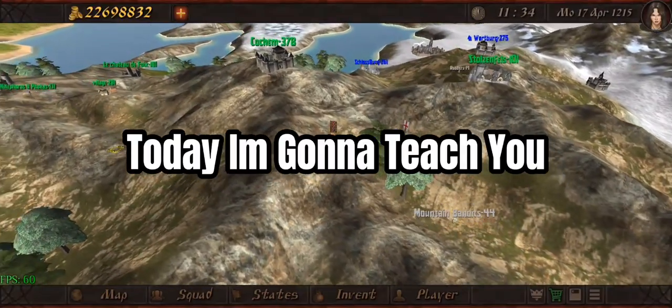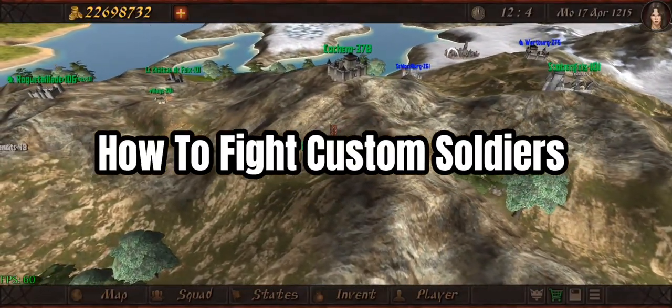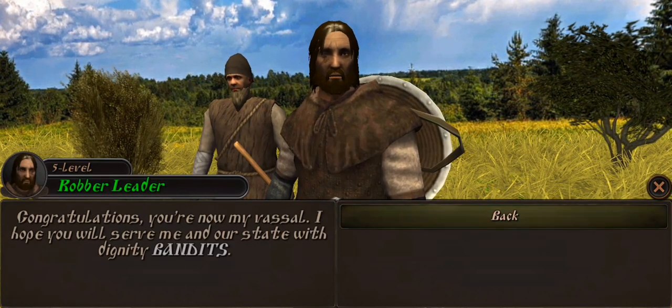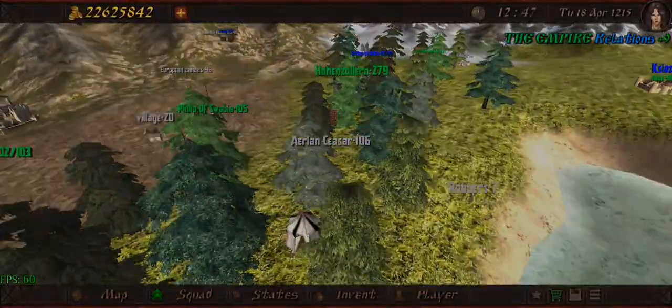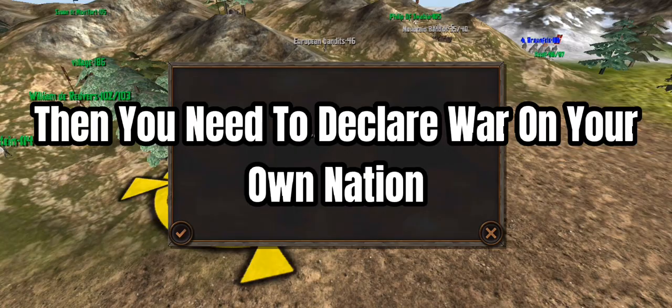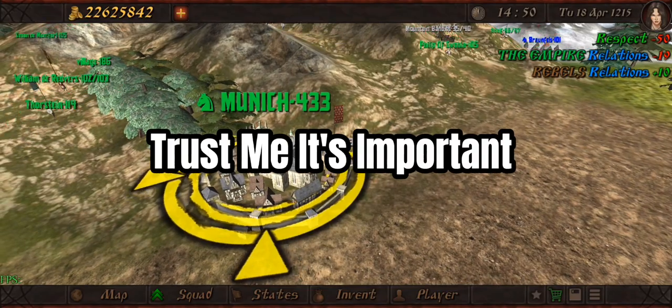Hello, today I'm going to teach you how to fight custom soldiers. First step is to swear oath to bandits. Then you need to declare war on your surrounding nation — trust me, it's important.